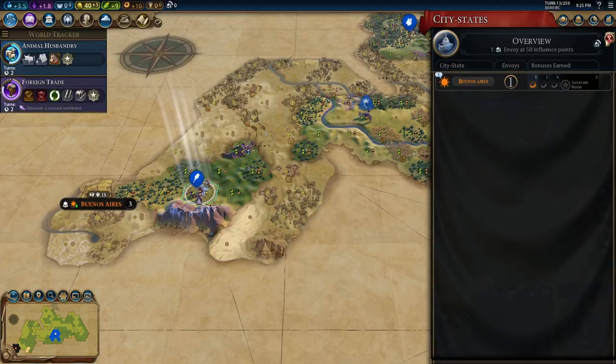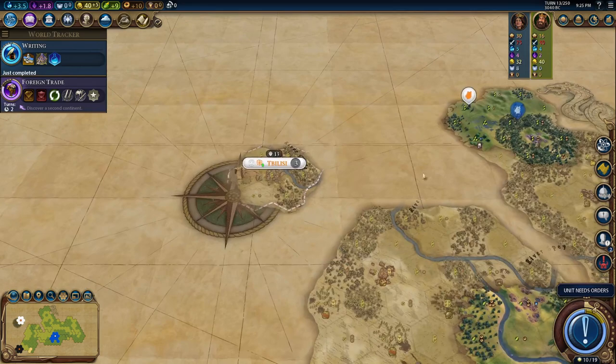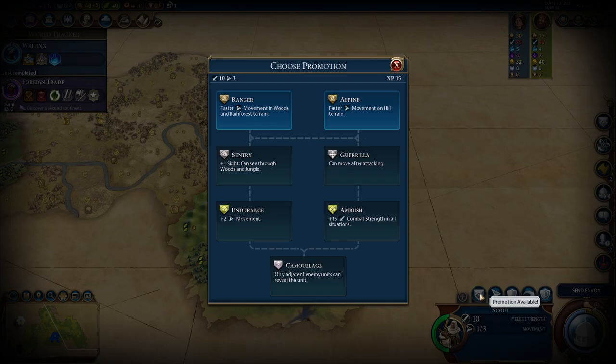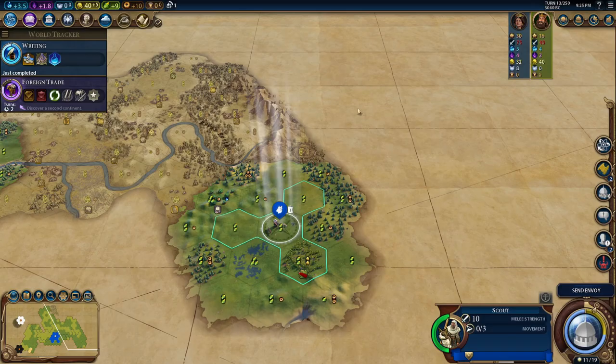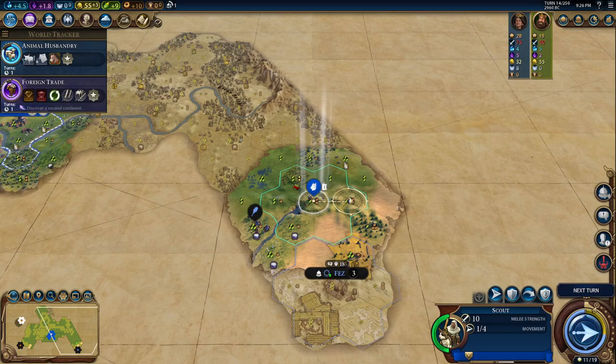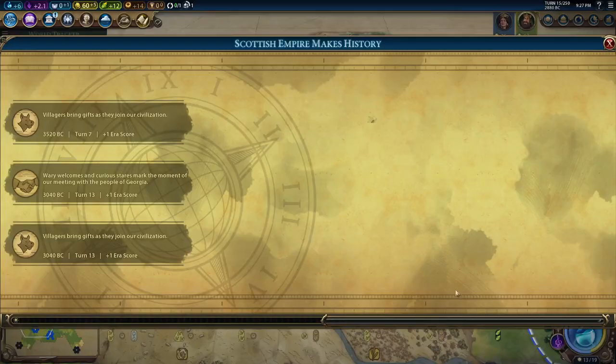Another scout showed up — third one. There's Buenos Aires; they give amenities from bonus resources. And there is Georgia — our first victim, she's out here to the left. Let's grab this tribal village, get an envoy and we get a promotion. Let's take Alpine — that's going to go really nicely with our ability. And there's Fez, a scientific city state. They have a religious ability we won't use, but it'll boost our campus buildings.